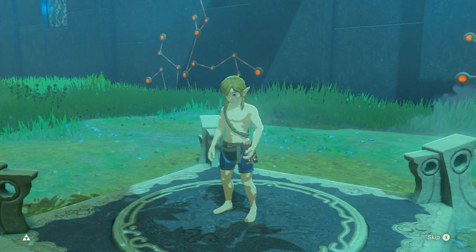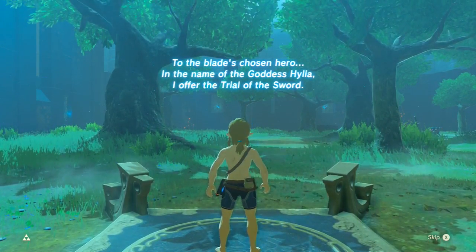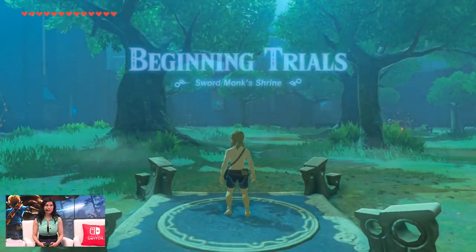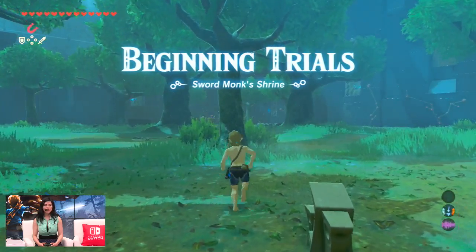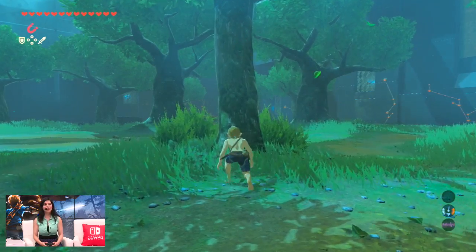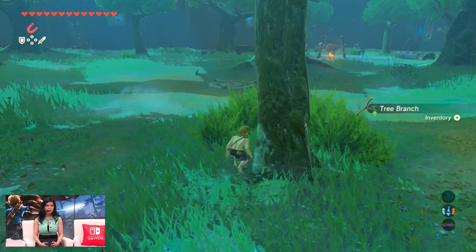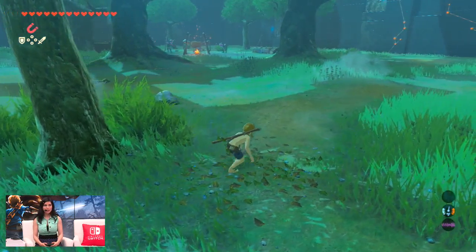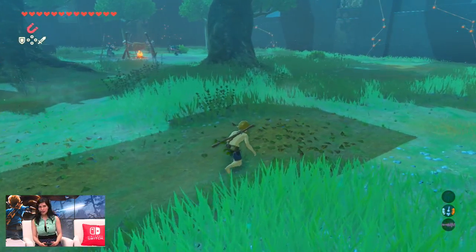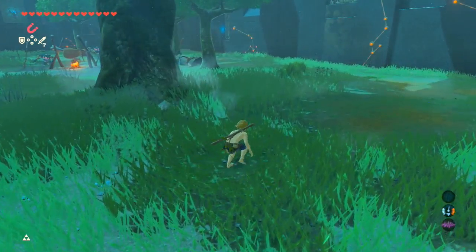So we're jumping into Trial of the Sword — again, this is in Master Mode. As you'll notice, the enemies in here have also been scaled up, so it's even more difficult. And I've been stripped of my Tingle garb. But that's okay, because being naked is the number one way to play. In this Trial, Link has been stripped of all of his clothes, all of his weapons, everything. He's going to have to acquire everything again. The whole Trial is meant to temper his mind, body, and soul so that he's strong enough to wield the Master Sword at its full power at all times.